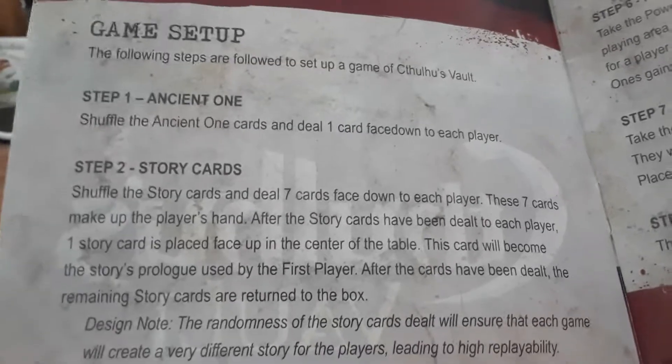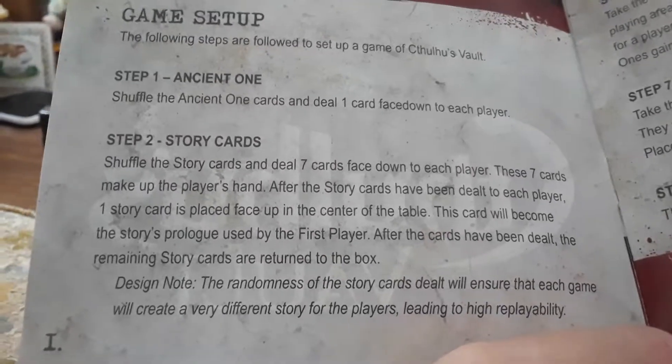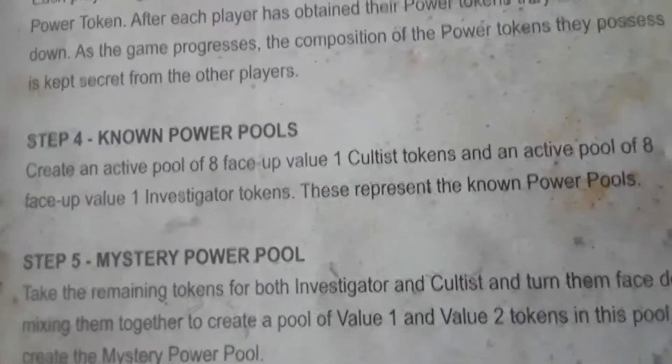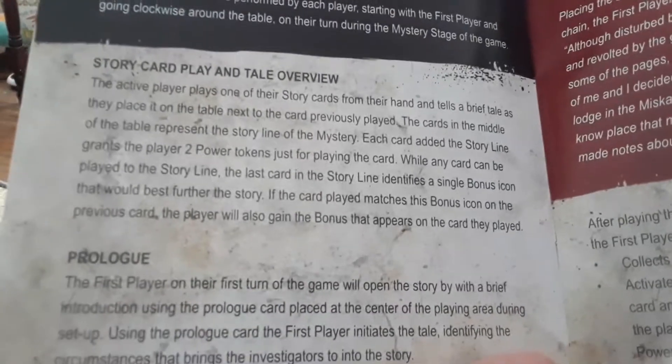First you do the Ancient One step: shuffle the Ancient One cards and everybody gets one. Then shuffle the story cards and everybody gets seven story cards. Then you do the starting player powers. Playing the game begins with the Mystery Stage and story card playing.